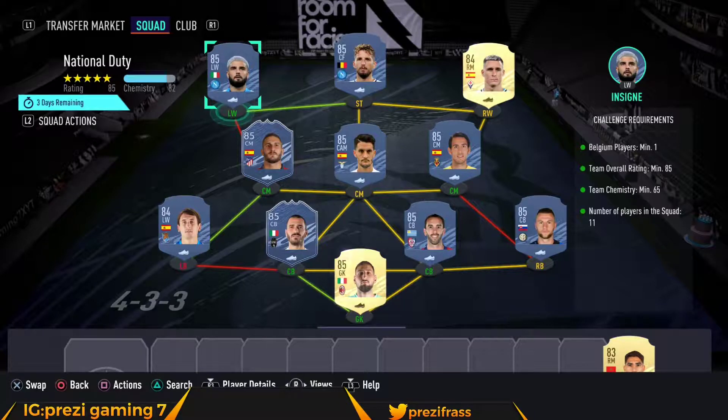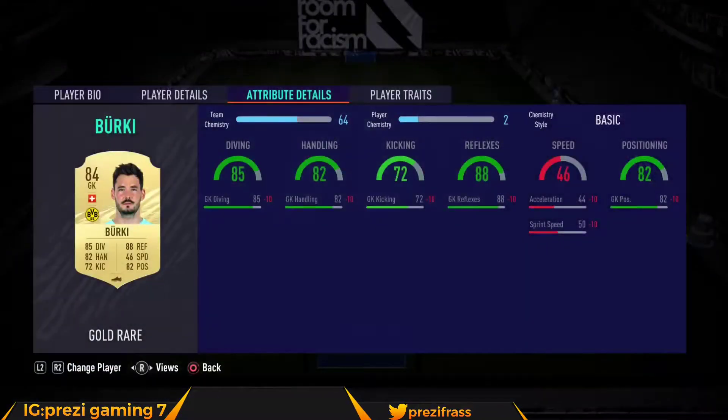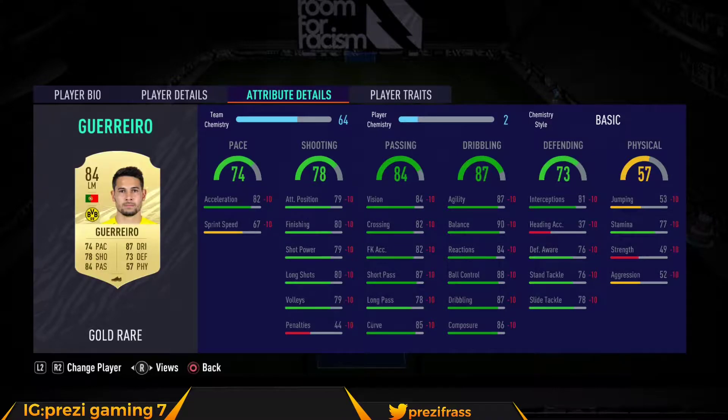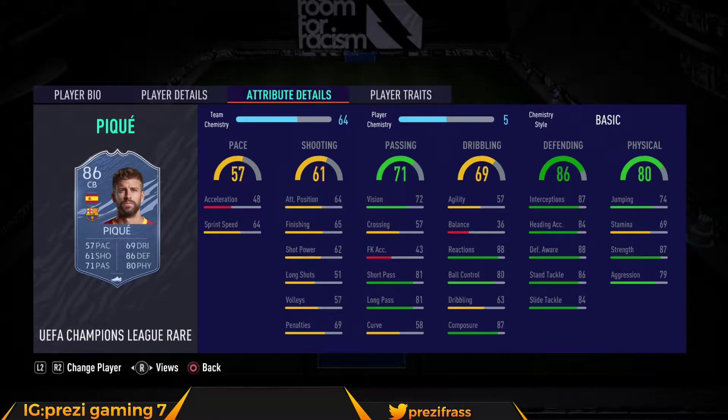The second squad is the same — no loyalties needed again, pretty straightforward. We got Roman Burke at 3,800, Parejo at 8,200, David Silva at 15,000, Guerrero at 4,300, Coca at 8,300, Brozovic at 4,200, and PK at 8,400.